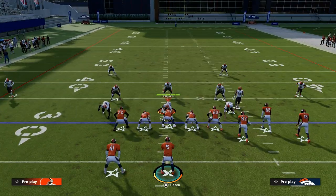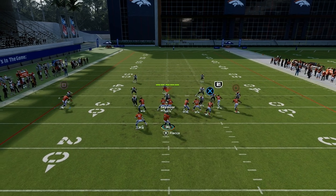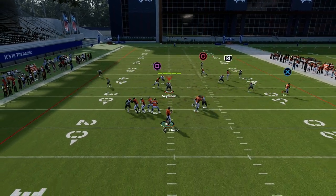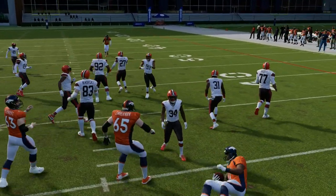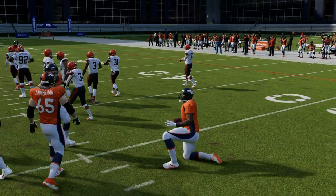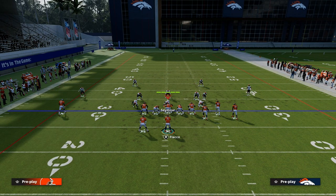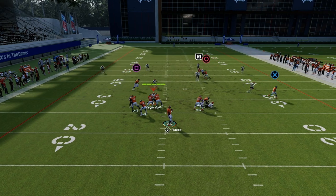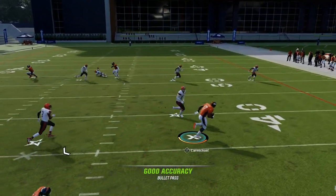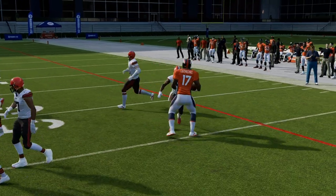How does this do against basic zone like cover four or cover three? Really good, because the flat zone on the right is going to pull out all of the zones, and then you can always check this down to the drag. The drag route can be thrown at any point — that's why I like it. It's the ultimate check down because the user has to bail to guard the post. That consistently leaves the drag open as a great check down regardless of the coverage.